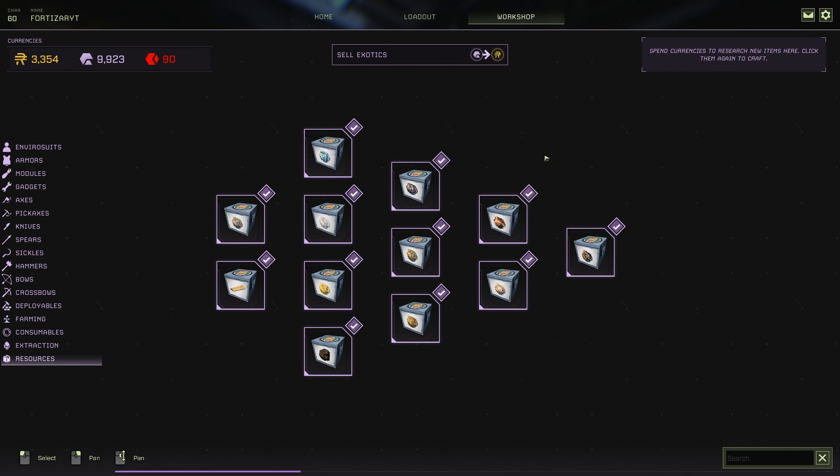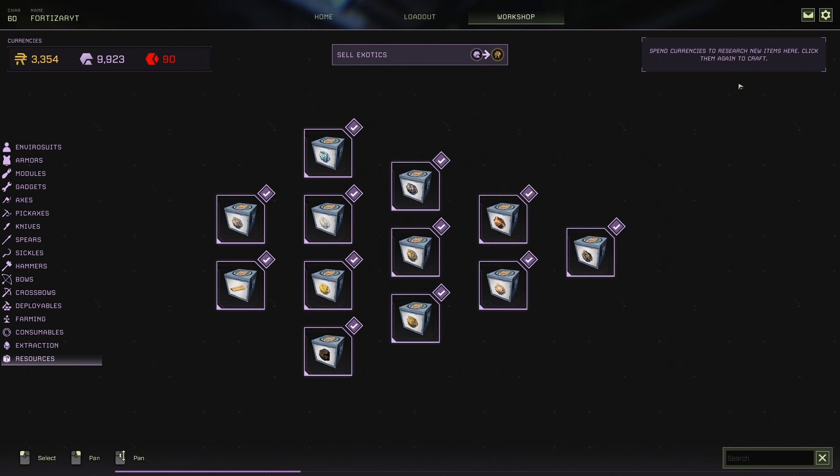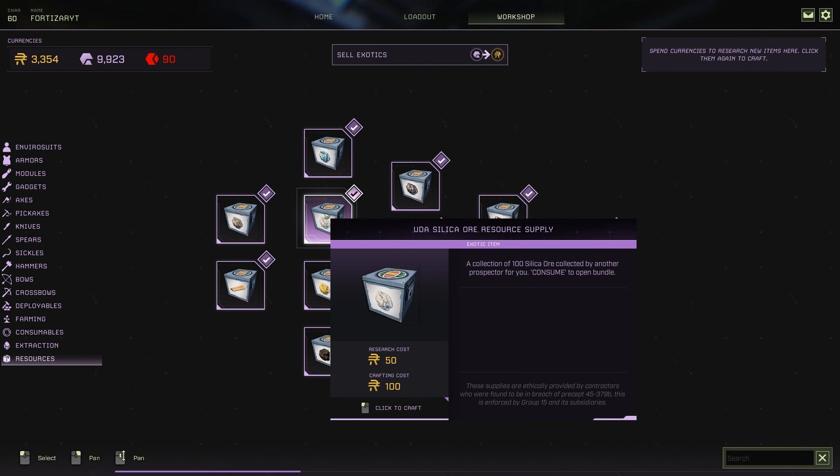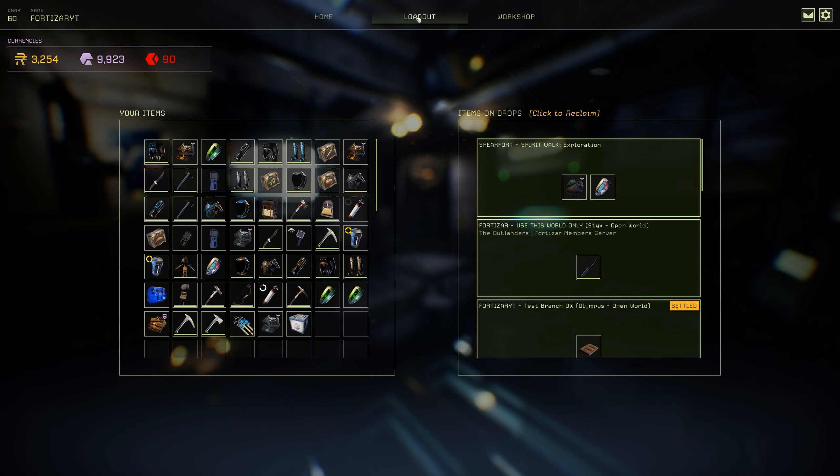These work exactly the same way as any other item on the workshop. You have to research it and then craft it. For example, if I want 100 silica ore, it's going to cost 100 ren to craft. So let's go ahead and craft that, and then this will be in my loadout.